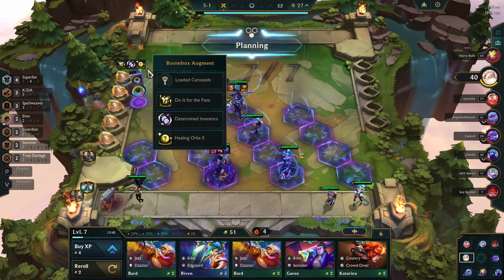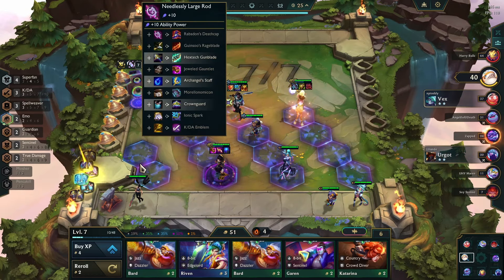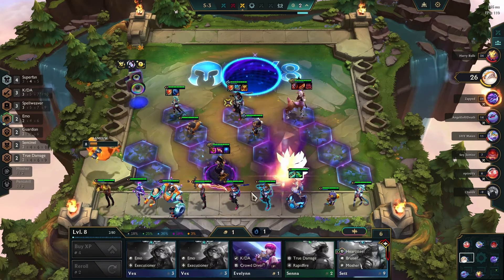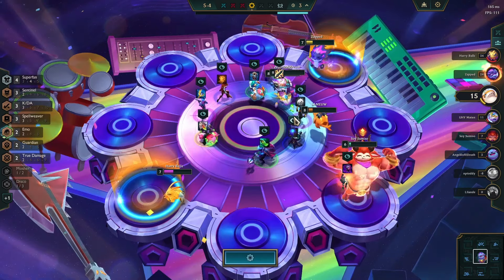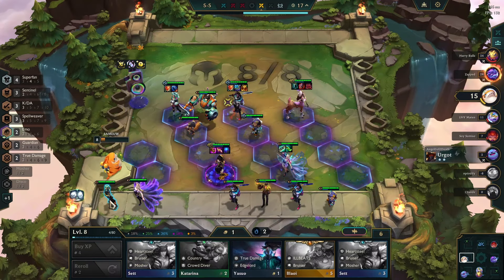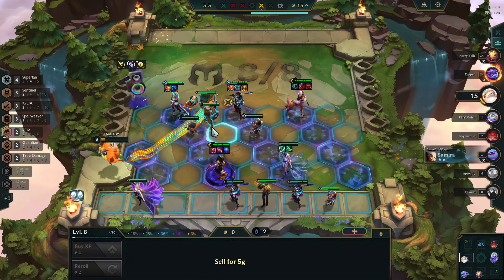Fast forwarding to 4-1, I got the items from Determined Investor and put them on Neko. Next, I leveled up to 8 and replaced Seraphine with Ahri, but lost against a full 3-star Punk comp. Then I picked up an Emo emblem from the stage 5 carousel for 2-star Ahri, and added Leoie and Poppy for 4 Emo and more tankiness.